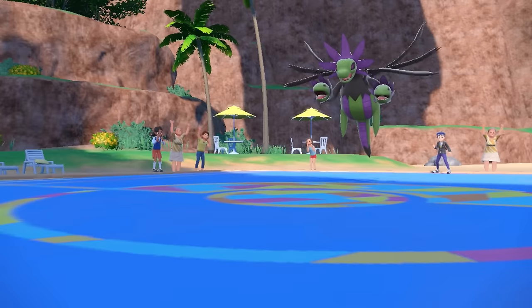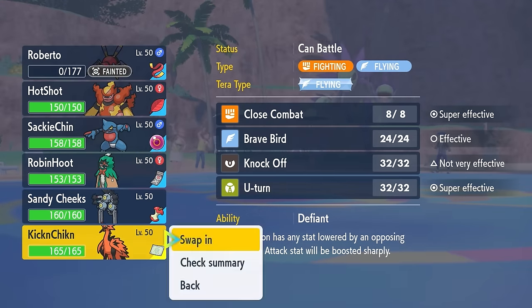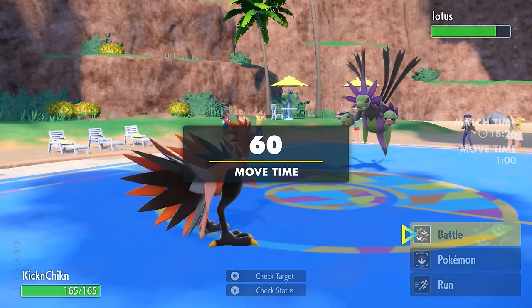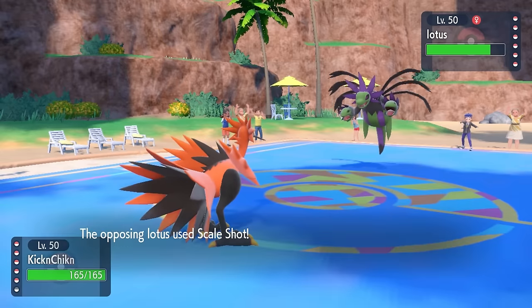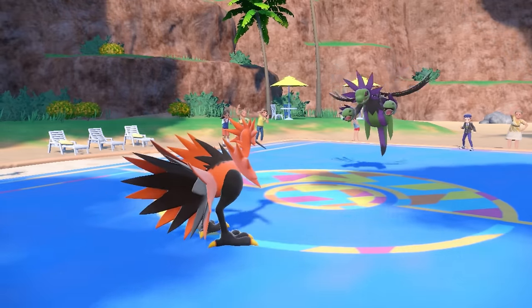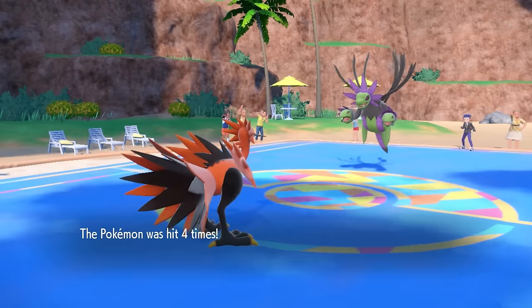Bad news is the tripod dragon does have plus one speed, so it's going to be pretty quick — actually faster than literally everything I have. I have to decide who can at least take a hit, and I decide to bring in the Kickin' Chicken. I know I should be able to take an attack from this thing, so I go for the U-turn. As they stay in and go for Scale Shot, even with five hits, I should be able to just barely take it and then finish it off with U-turn because it has defensive drops and we've got that super effective hit.